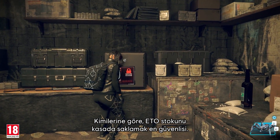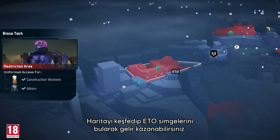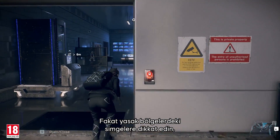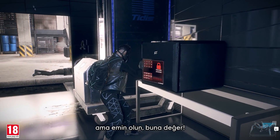Some mistakenly believe that holding their stack of Ito in a safe is, well, safe — not with you around. Explore the map for Ito icons to increase your cash flow, but be on the lookout for icons in restricted areas, which can lead to Ito safes. You will need to physically hack them with your operative or spiderbot, but it's worth the prize.